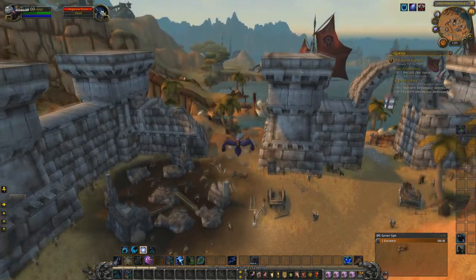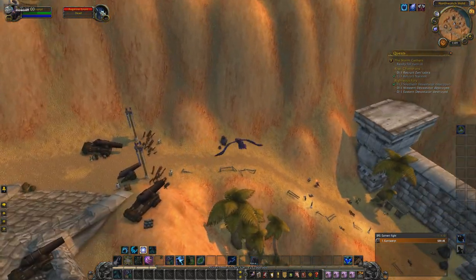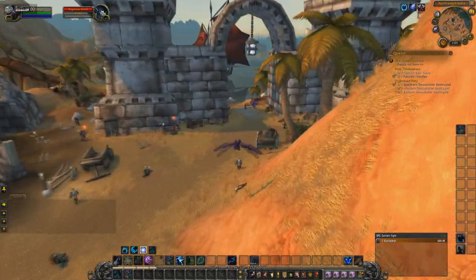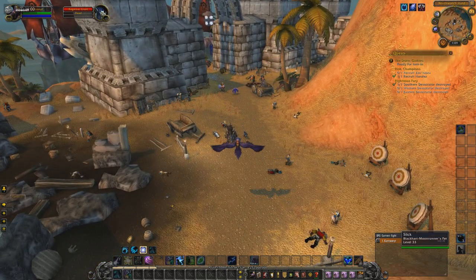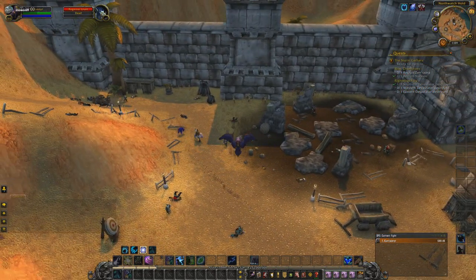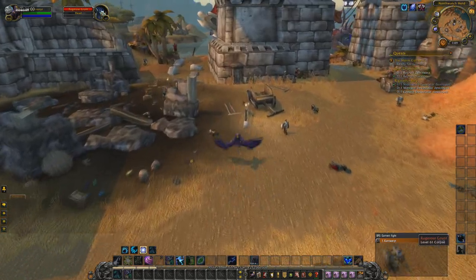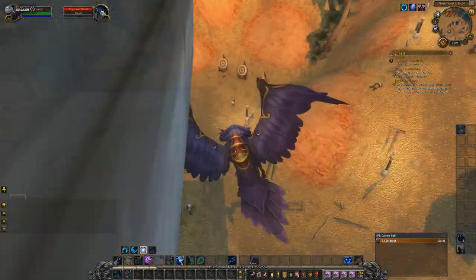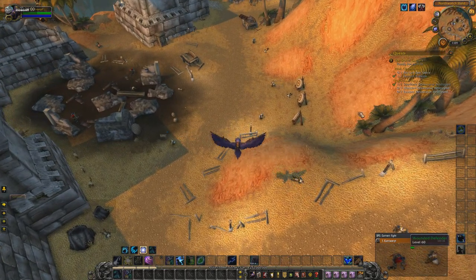I'm going to show you from an aerial view so you know where it's at when you come here. It's basically this big little fortress thing right here. As you can see, there's a bunch of these little orc people fighting the guards at this space. Basically, what happens when you kill these guys is after you kill all of them within a set area, they're going to instantly respawn. The more people you have, the better. As you can probably see, I've actually killed quite a few of them right now. Ideally, you would have three to four people here.